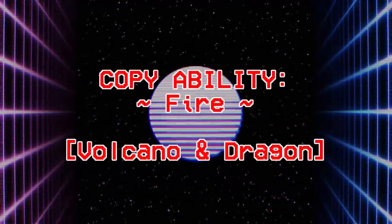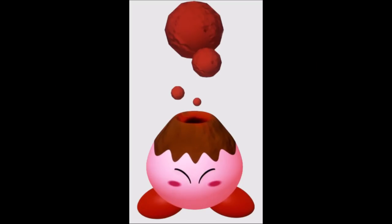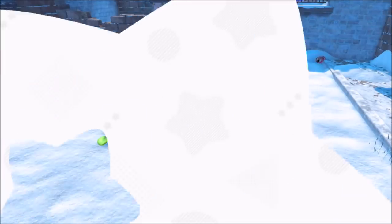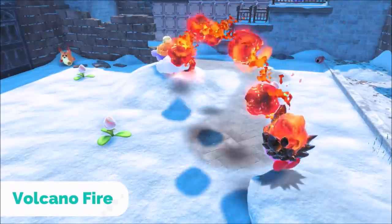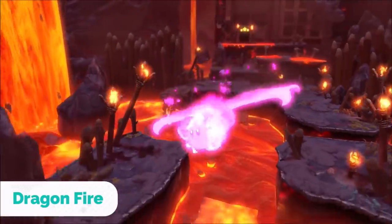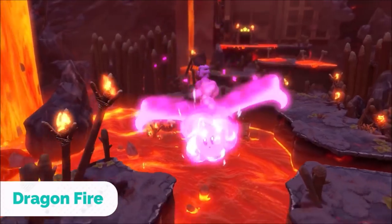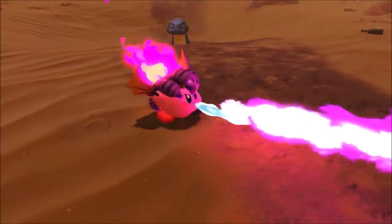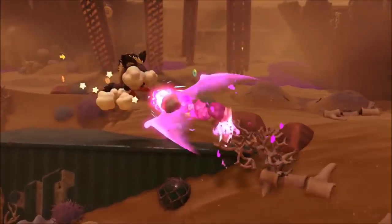Fire has 2 evolved forms: Volcano and Dragonfire. Volcano Fire slightly resembles Burnstone from Crystal Shards — Kirby shoots multiple balls of magma out of his volcano-shaped head, and when the fireballs land they leave small patches of fire behind for enemies to land in. Dragonfire is easily one of the most versatile and mobile abilities so far, with extremely long range on Kirby's fire breath, and you're able to perform his dash attack mid-air and gain quite some distance, usable multiple times mid-air as well.